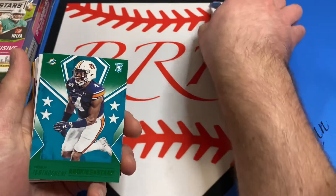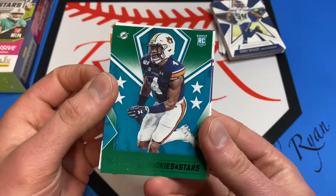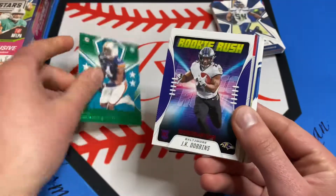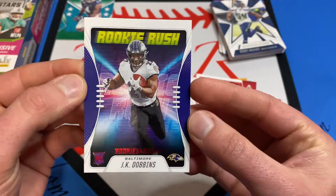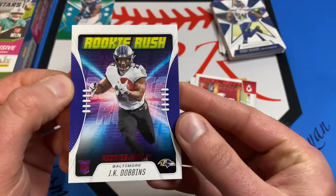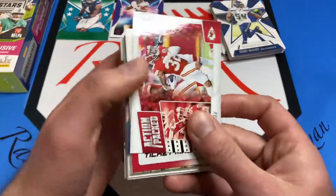For a second I thought that was Tua but we have Noah. There's that Rookie Rush I was talking about - this is red, JK Dobbins. So there's the Rookie Rush, and in a previous video when I did this, it reminds me a lot of Absolute this year.